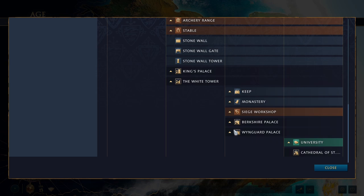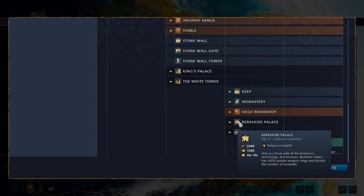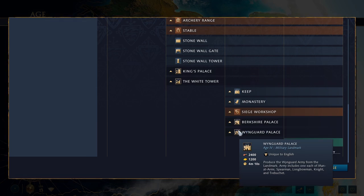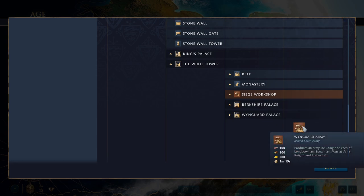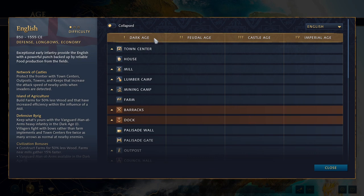Moving on to Imperial Age landmarks: the Berkshire Palace and the Wingard Palace. The Berkshire Palace is essentially a super keep — it has plus 50% greater weapon range and double the number of arrow slits. You plop it down in a central area or choke point and you're set for defending. The Wingard Palace produces the Wingard Army for 100 food, 100 wood, and 200 gold, training one each of longbowmen, spearmen, men-at-arms, knights, and trebuchets — a mixed army at a discount. Every civ also has their own unique wonder, and the English one is the Cathedral of St. Thomas.